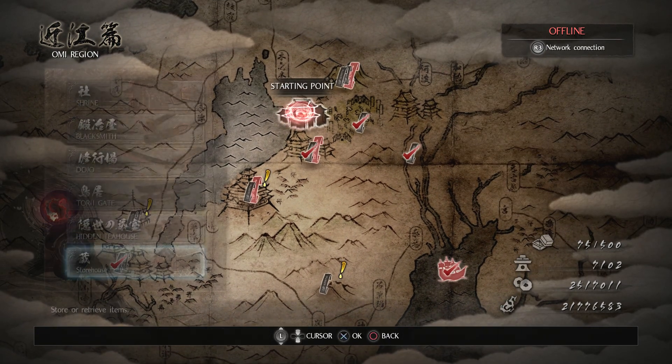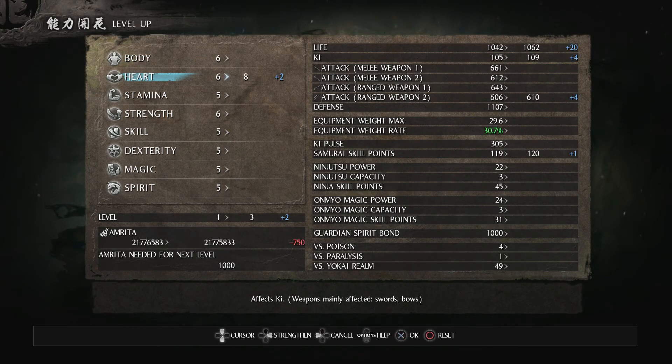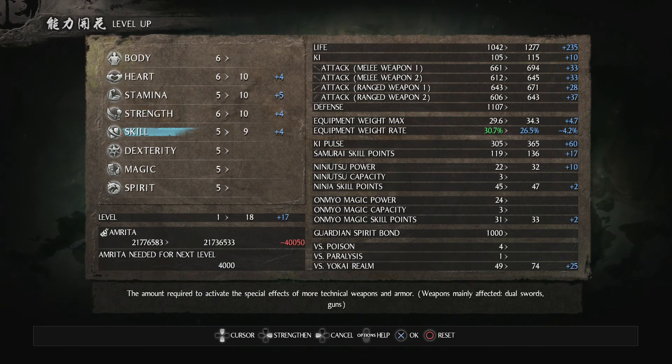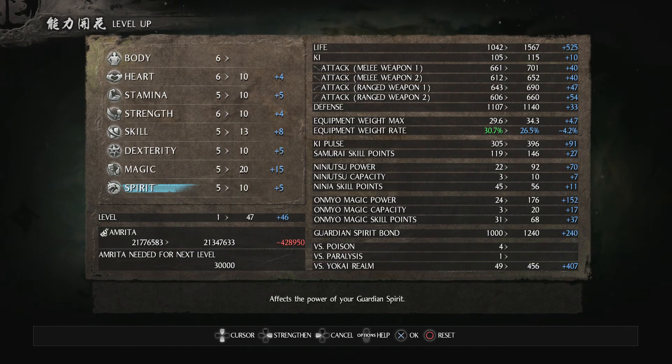Next up we should do stats at the shrine. Heart we'll get to ten. For stamina, we're going to be in Agility A ranking — 30% or lower — I'll be at 26.7%, which I've never had before. Strength to ten, Skill to thirteen, Dexterity to ten, Magic up to about twenty, and Spirit to ten for now because I need to check something with Guardian Spirits.